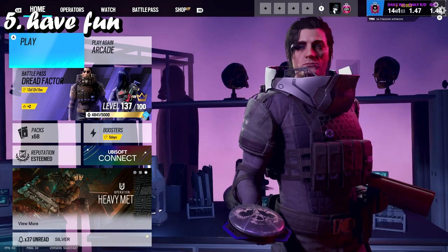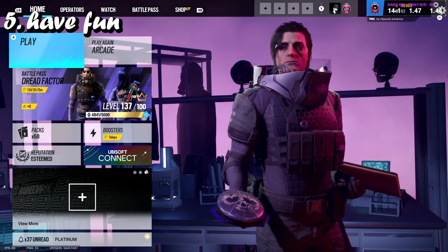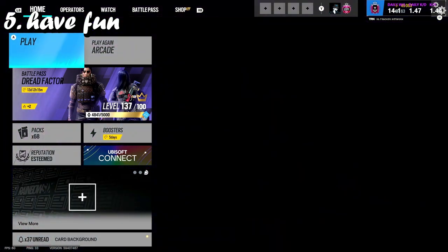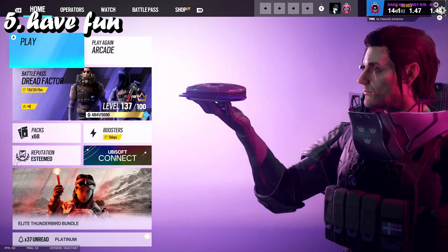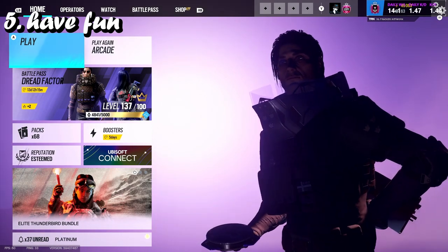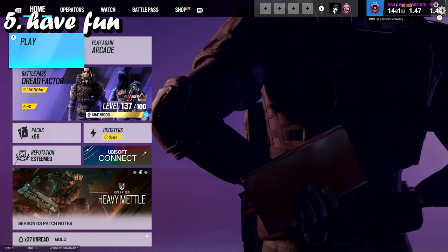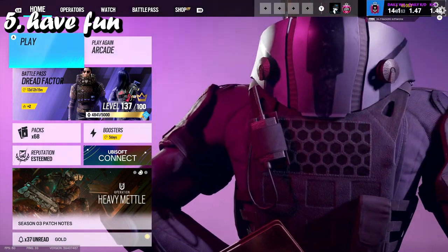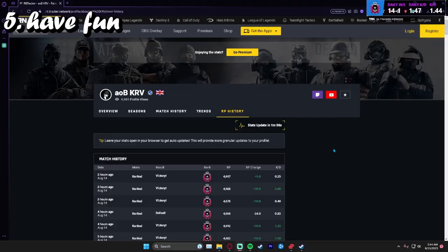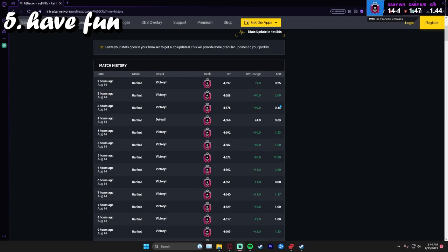You have to be in the right mindset. If you're in a negative mindset, you're not going to do good. A lot of times when I'm in a positive mindset, I just go ham — I go really good. Like today, if you look at my R6 tracker, I've done 15 games, won 14 of them, lost one and had a 1.47. And majority of the time if we look at my R6 tracker, I am positive.